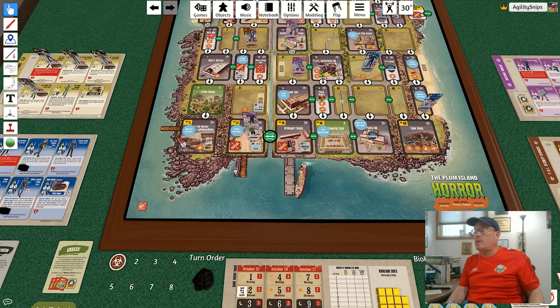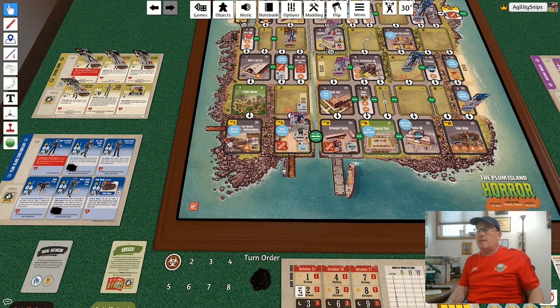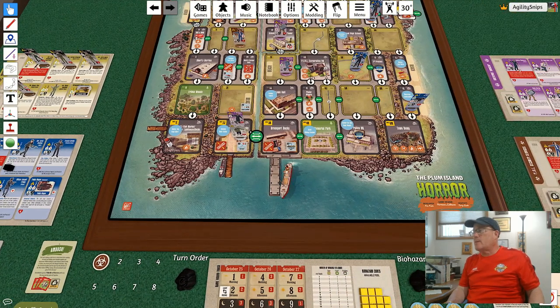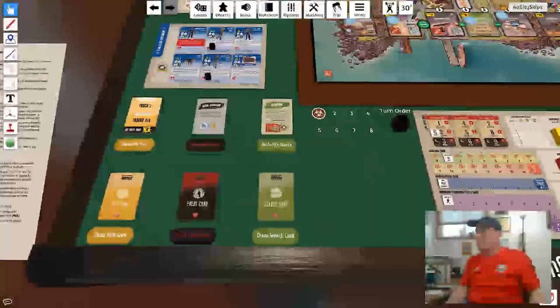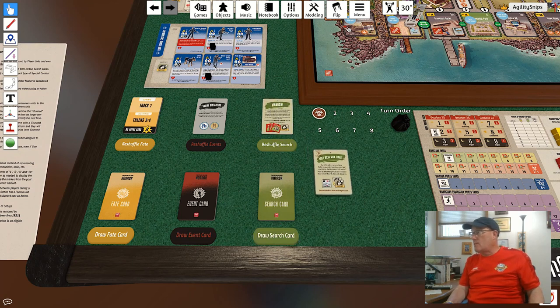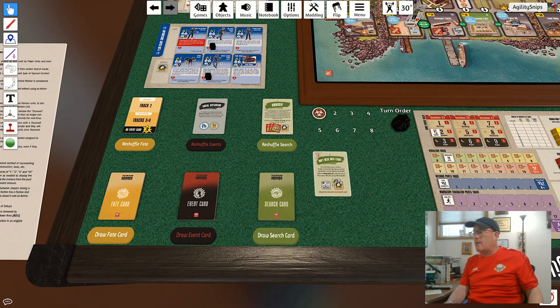Now we consider follow actions. The Plum Island Constabulary is first — they have five supplies and five units on the board, so they'll need those supplies. I'm going to spend my follow action to search this area again with Francis Drebin using his special ability. Hopefully I can get some supplies or maybe even something better.